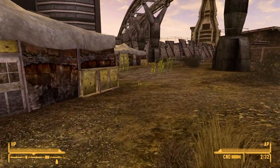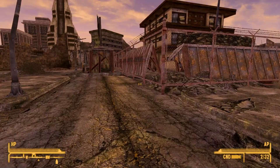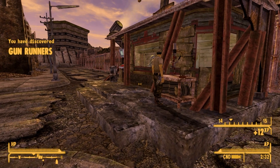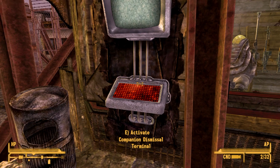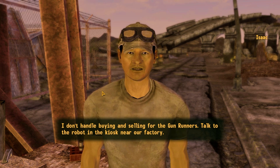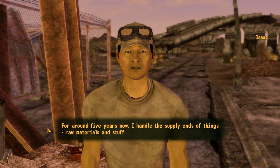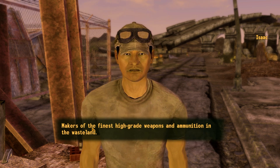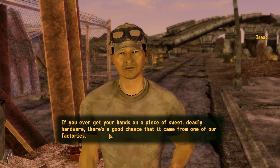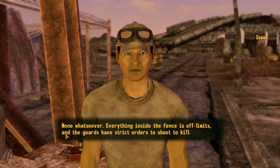I'm going to keep moving. We're right outside the gate and the Gun Runners are right here. There's a companion dismissal terminal. The worker here handles the supply end — raw materials and stuff. 'Who are the Gun Runners?' 'Makers of the finest high-grade weapons and ammunition in the wasteland.' They actually manufacture it on site. 'Any chance I could get a tour of the factory?' 'None whatsoever — everything inside the fence is off limits and guards have strict orders to shoot to kill.' A lot of their high-end weaponry comes from pre-war military schematics.